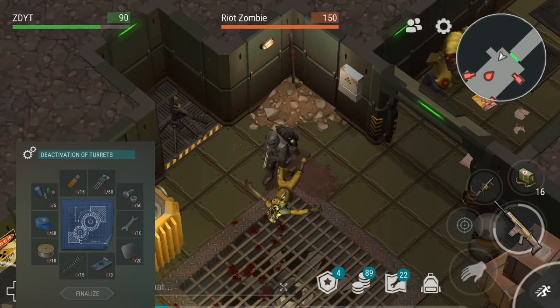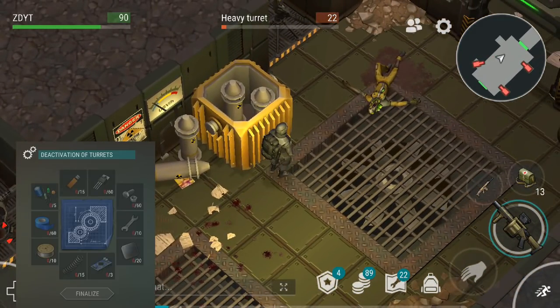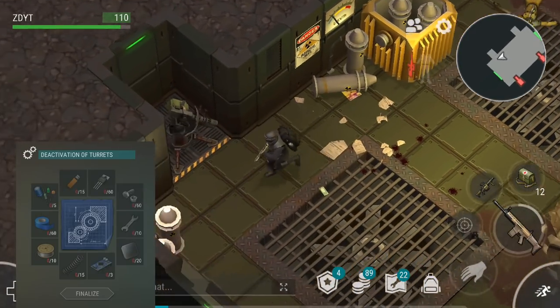Once you activate the turret deactivation, you will be able to sprint through this hallway, and I'd assume there will be other corridors like this too. So it will help you out on later floors — we're just showing gameplay from floor two here.